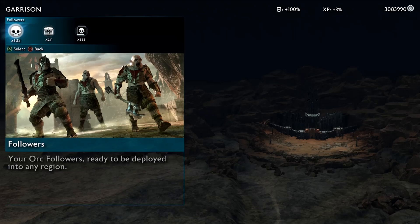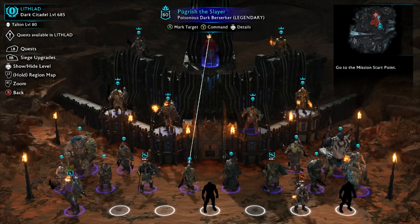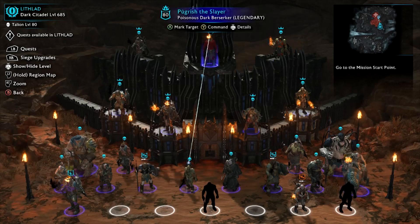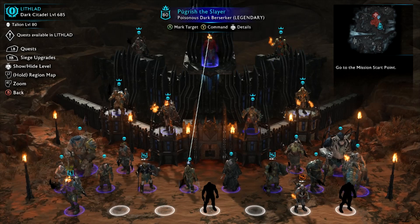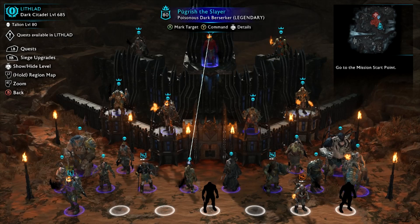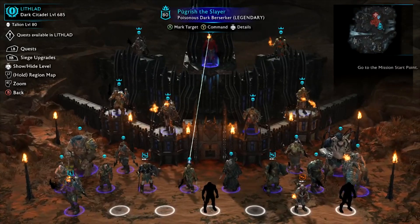Now I'm going to go to my army — this is my Lithlad fortress, and this is going to be the challenge I'm setting for you. Thank you for watching through all of that. This is the challenge: if you're on Steam or PC, you can search for my name TTXD in friendly conquest, or meet me in normal ranked online conquest. I'm going to make my Lithlad fortress the most interesting fortress I can by using all of my most interesting and unique hacked orcs that I've collected. At the moment I have Pugrish the Slayer as the overlord.